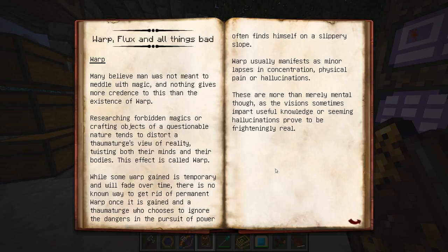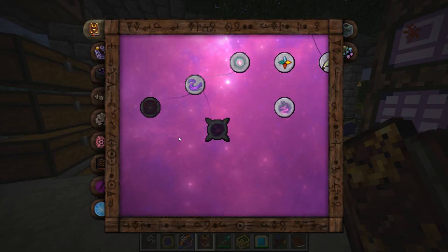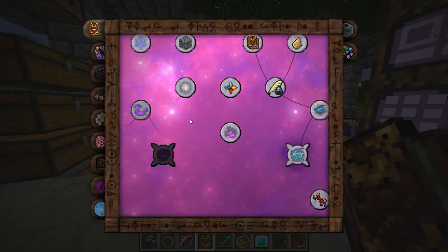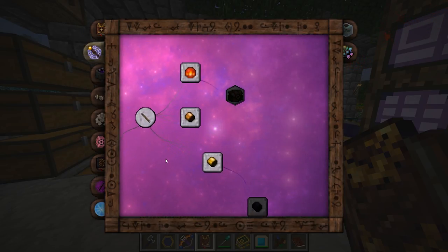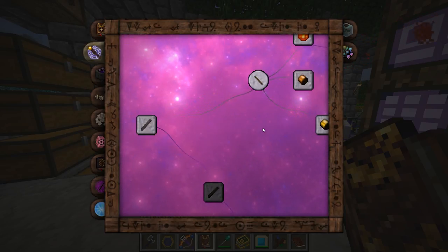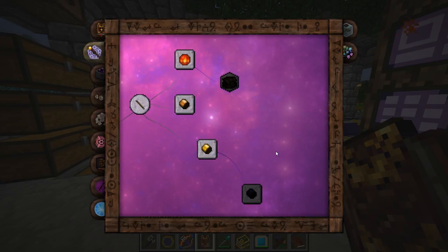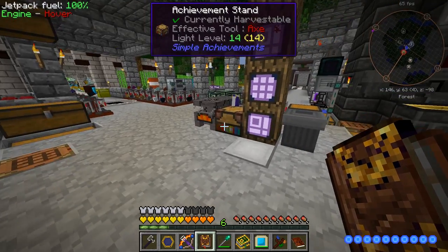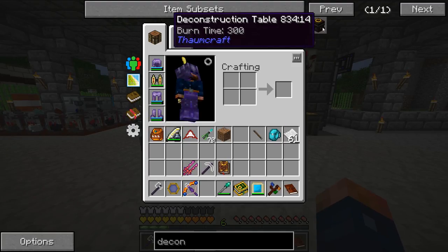Especially since you have to do it over and over again for everything - click to get research, click to get research. All these have to be researched, and then they branch off even further after you've researched them. So tons of research ahead of me. But we're going to go ahead and make the thing that we just researched, which is the deconstruction table.